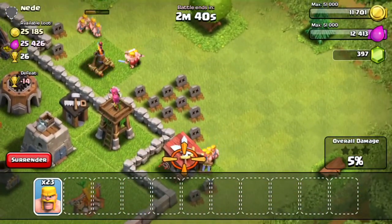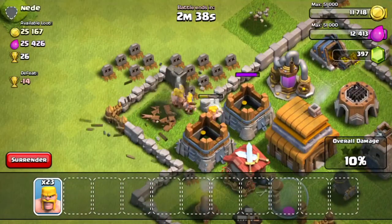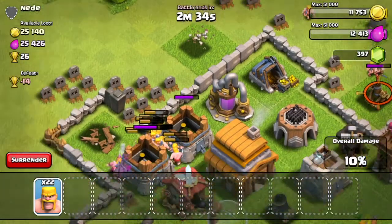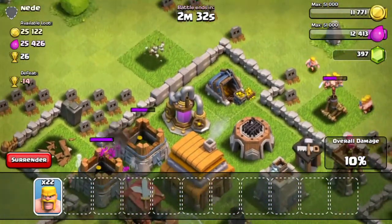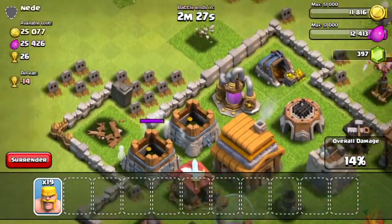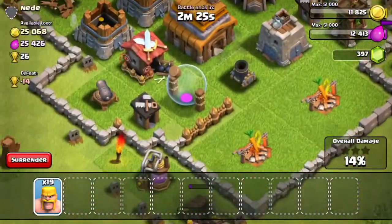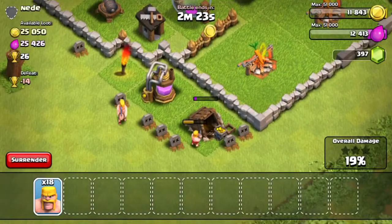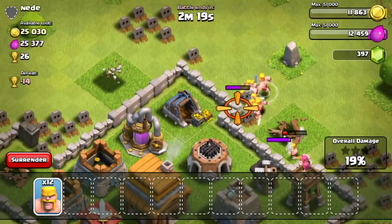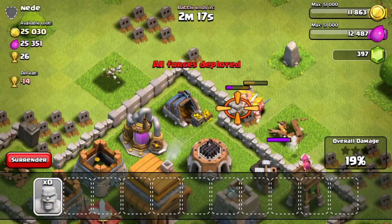The next attack is an insane attack — the loot's crazy. But enough of that, let's get back into this attack right now. What I'm doing here is trying to break that air defense so I can break into those level 2 walls up there to get those collectors, because the collectors are what I mainly want.